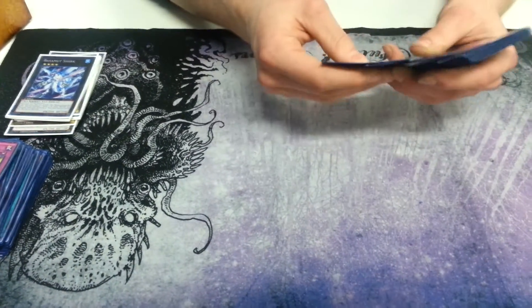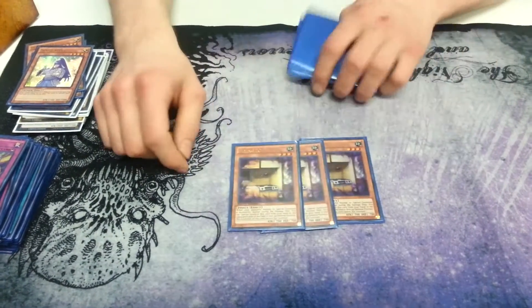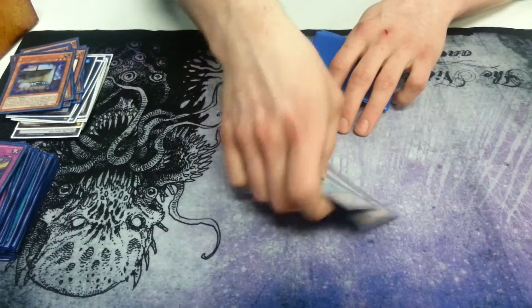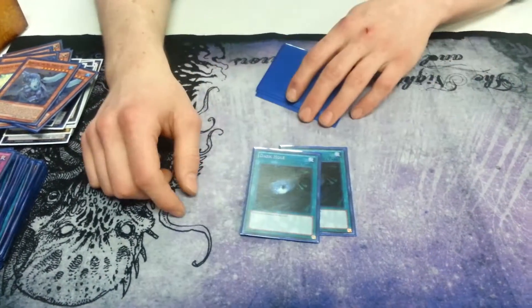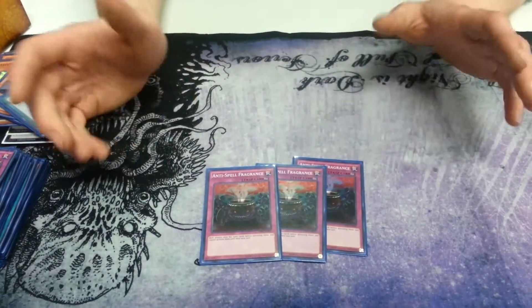For the side deck, you have three Denko Sekka for backrow-heavy decks. Three Flying Seed for Zoodiacs and such. Two Effect Veiler for hand traps. Two Gamma Seal for Zoodiacs. Two Dark Ruler No More for Zoodiacs. And three Anti-Spell Fragrance for anything else.